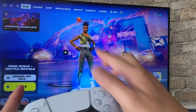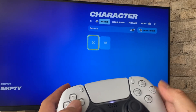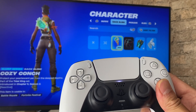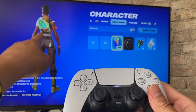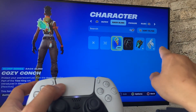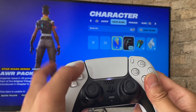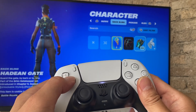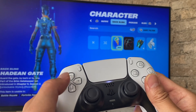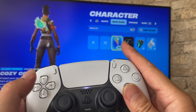Go to the second tab — the Locker. Once you're here you'll see what you're currently wearing. I didn't buy any outfits, but for back bling I have this weird seashell with a little baby in it. I've unlocked some others like a speaker, an alien backpack, and a donkey. I'm gonna keep the seashell.